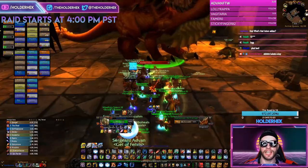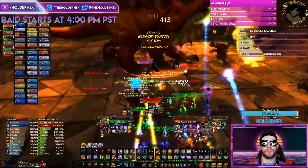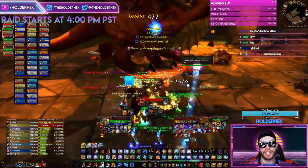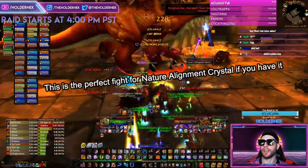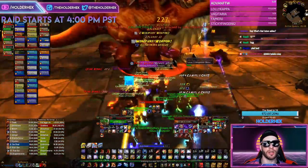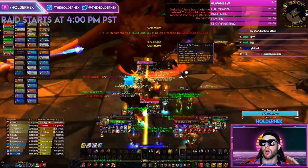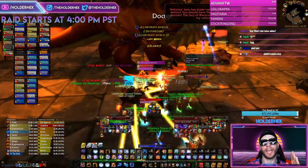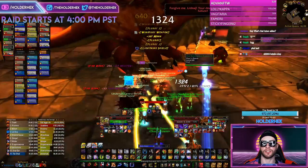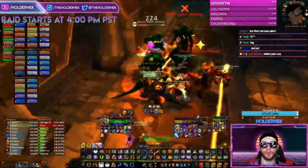Vaelastrasz the Corrupt is another tank-and-spank fight from the DPS viewpoint. What you can do as a Shaman is spam Lightning Shield as much as possible — every time his fire pulse AoE goes out he takes your Lightning Shield damage. Mana is free on this fight, so totem twist at will. Get Grace of Air, Windfury, or Tranquil Air if you're worried about threat. Do not pull aggro or Vael will breathe on the raid and kill everyone.